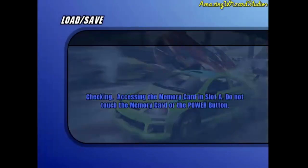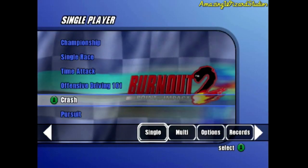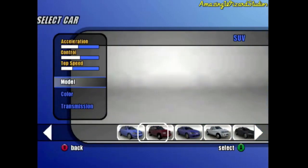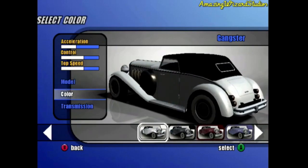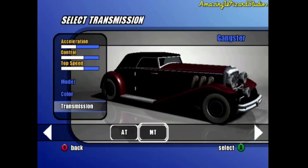Hey guys, this is Carl the Great with For Music With Studios. This is part 21 of Let's Play Burnout 2 Point of Impact on the Nintendo GameCube. We're going to do a few more Crash Zones this time around. For the first one in this video, we'll use the Gangster in Maroon with manual transmission.